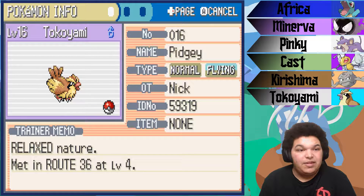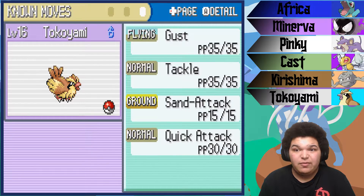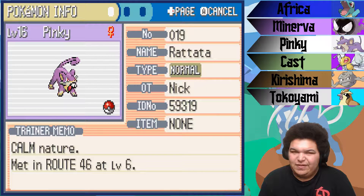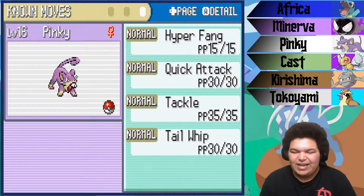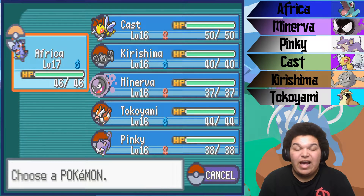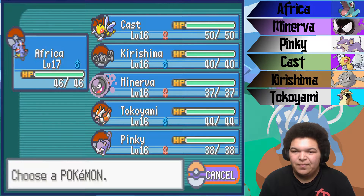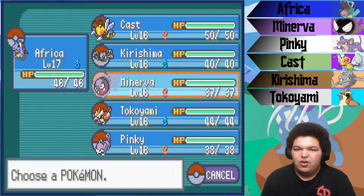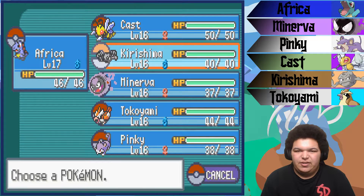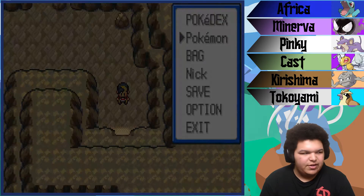Up next we've got Tokayami, the Pidgey, level 16, Relaxed Nature with the Keen Eye ability, Rock Smash and Gust, Tackle, Sand Attack, and Quick Attack. And finally we have Pinky, the Rattata, level 16, Jolly Nature with the Run Away ability, Rock Smash and Hyper Fang, Quick Attack, Tackle, and Tail Whip. Africa's one level away from evolving, Tokayami's two levels away, and Pinky's four. Kirishima and Minerva will be evolving in the 20s, so we're excited for that.